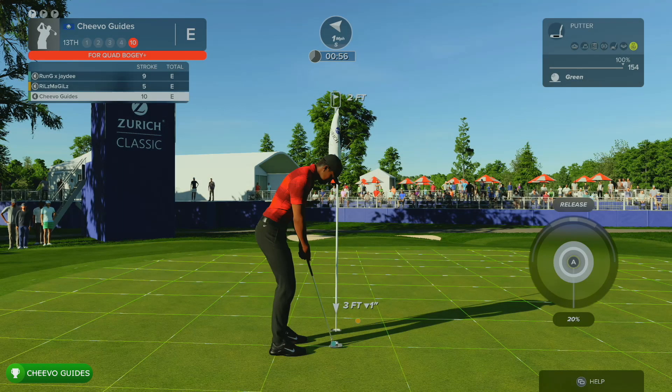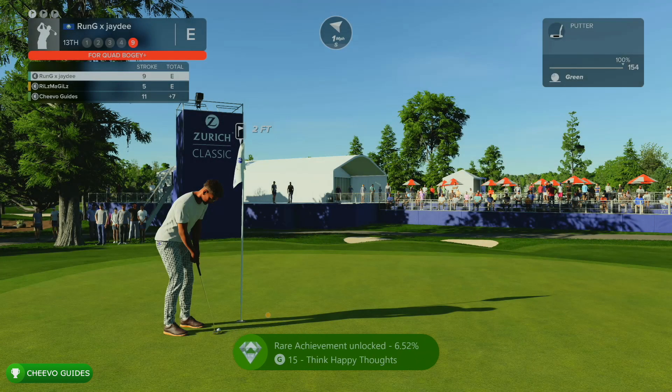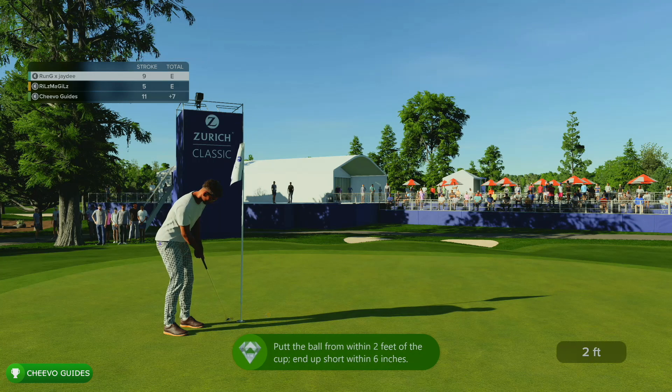There are two parts to this achievement: getting the ball within two feet of the cup, and then once it's within two feet, you need to miss the shot and make the ball land within six inches of the cup. And it's as simple as that, guys - that will unlock the Think Happy Thoughts achievement or trophy.